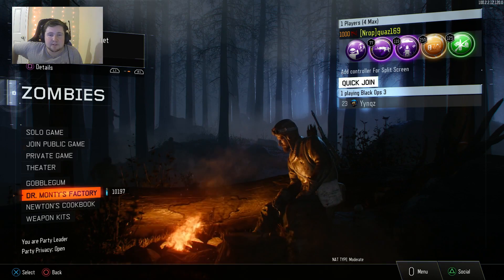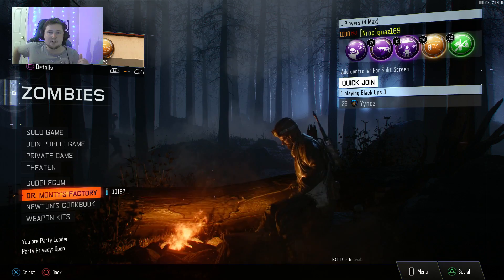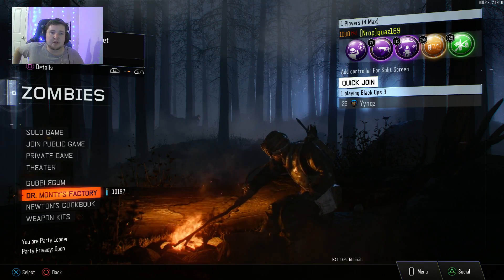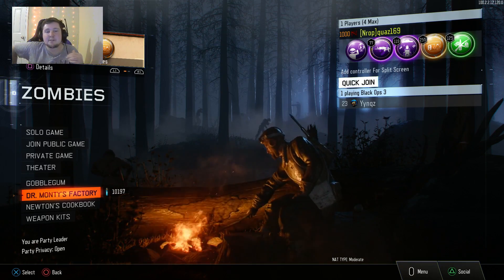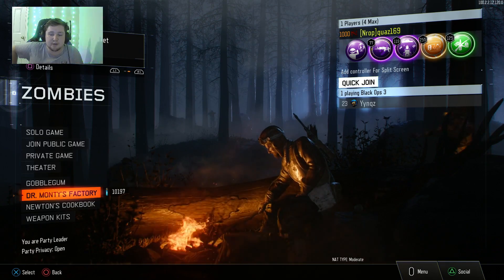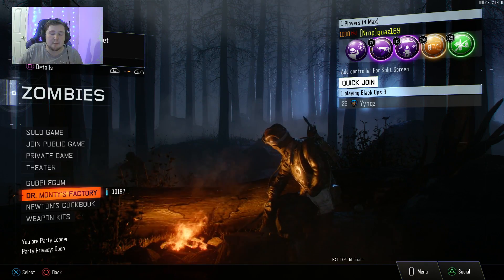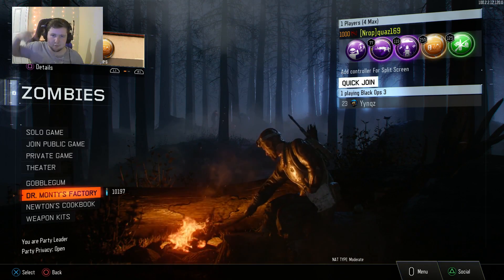What this glitch does is: you complete your daily challenge and then two save states happen. The first save state saves the fact that you received a liquid divinium, and the second save state accepts the fact that you finished your daily challenge. However, if you disconnect your internet fast enough, you can complete the save state where you receive the liquid divinium but not complete the second stage where the challenge gets finished. We manipulate this to gain more liquid diviniums out of the daily challenge than just the one awarded to us.